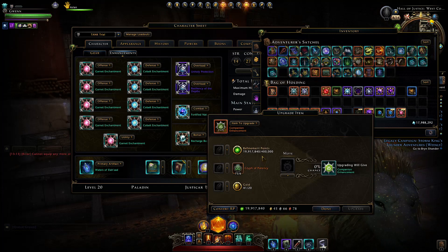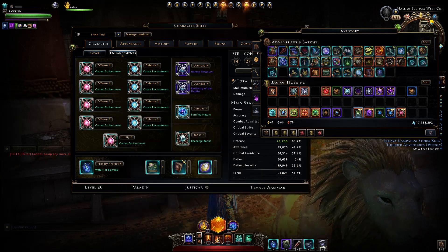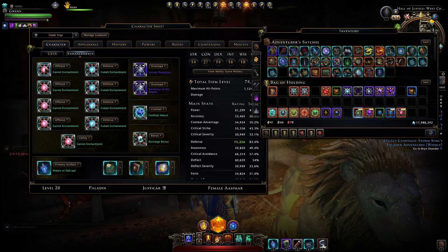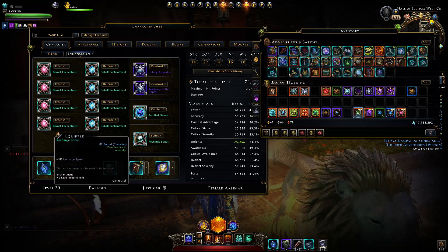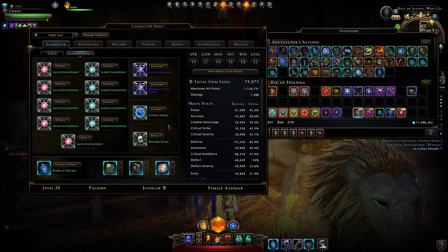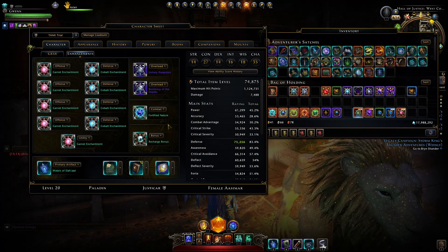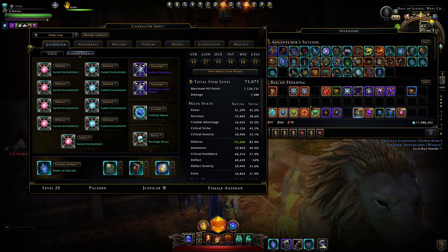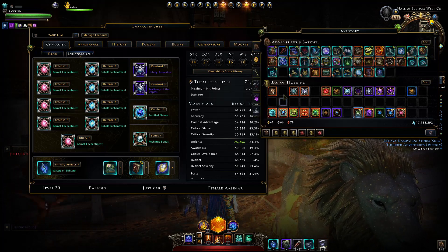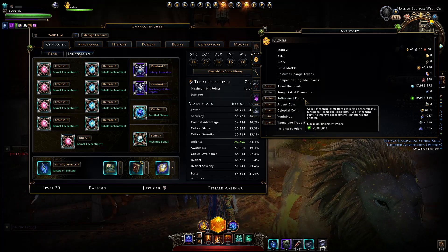So how much is that total? If you get green enchantments and upgrade them all, that's 10 million for the 10 slots plus another 800,000 for the combat and companion enhancement on legendary. You can get them on green as well and upgrade, which adds another million, meaning you need a maximum of 12 million refinement points to upgrade everything.